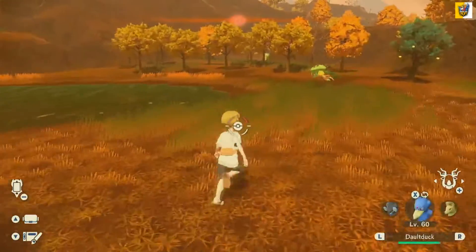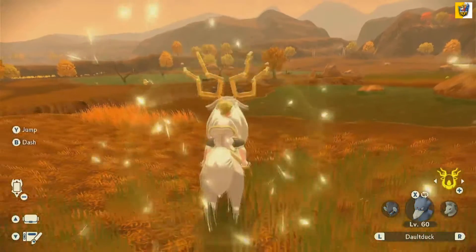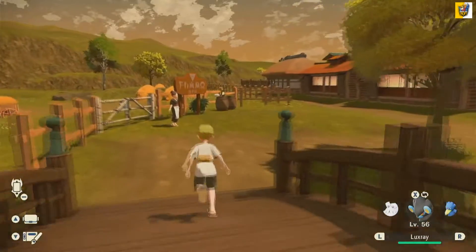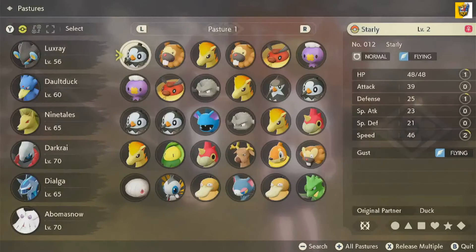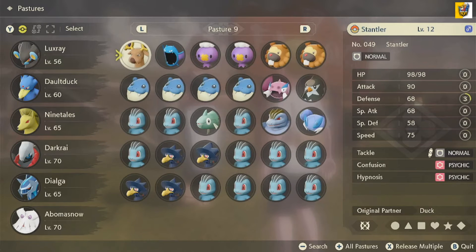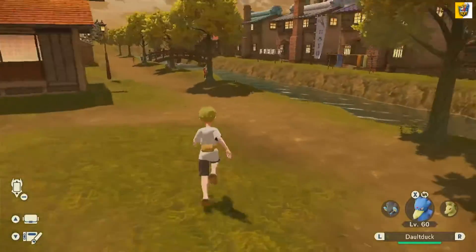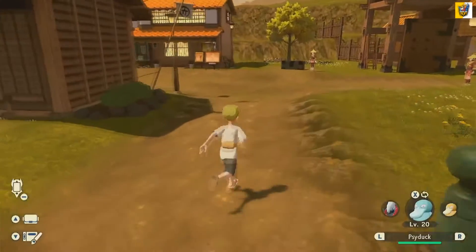Wow, I cannot believe it. Yeah, you don't want to fight now, now that I got the Psyduck. That was amazing. I cannot believe how lucky we got. I found that Psyduck within the first 10 minutes of me looking for him — it was probably less than that. I didn't even clear out the first pasture before I found him. That was so much easier than I thought. I literally thought it would take me hours upon hours of searching for this guy, and I found him literally right away.